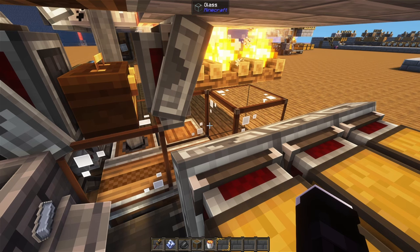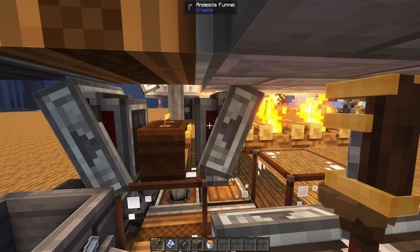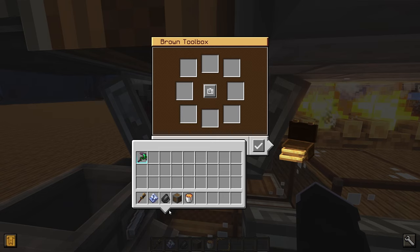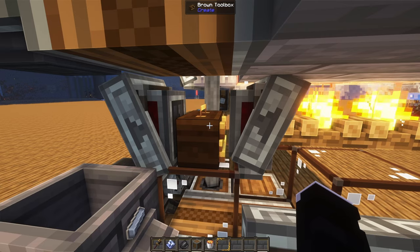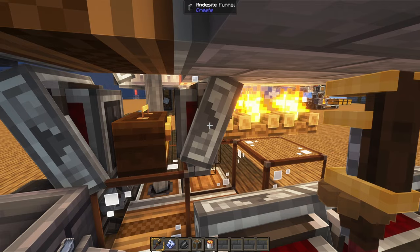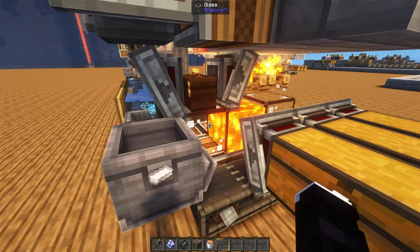Before turning it on, we want to take one single flint and set up the toolbox we're using as a filter. Do make sure that the funnel isn't extracting items, otherwise it will be constantly throwing our flint away. Then we can grab the flint and move it across all of the slots to set them up as a filter. Once we have done that, we can flip the funnel again so it starts working, and we can place the lava — at least in the case that we want to destroy the flint, though we can always store it if we want.